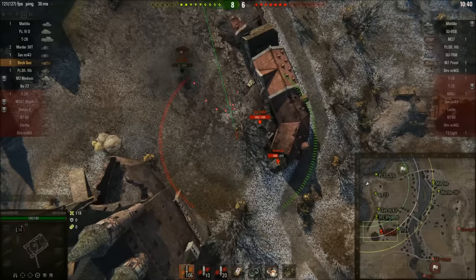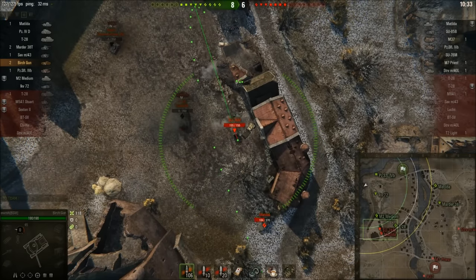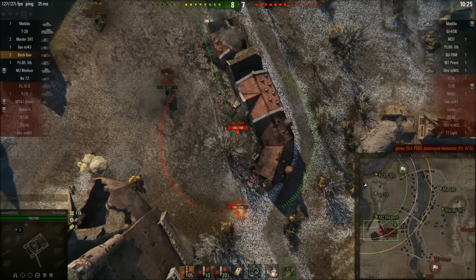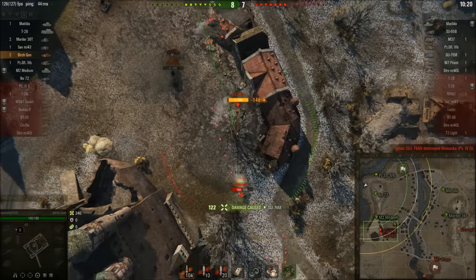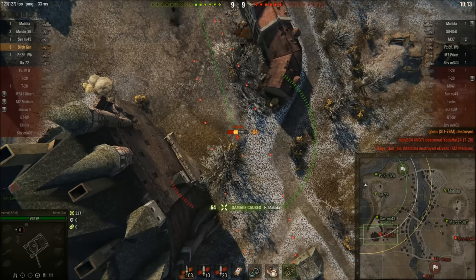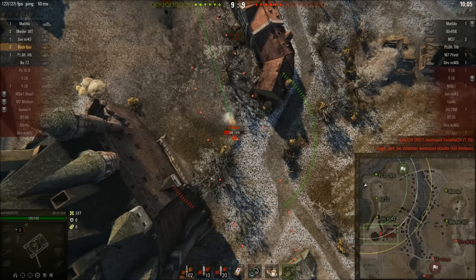You can imagine what this gun does against Tier 6s if we're only doing 37 damage against a Matilda. The SU has moved up, so we fire — not fully aimed — because we've got the rate of fire. While still aiming, we put another shot into the SU and set him on fire. Nice kill on the SU. Go back to work on the Matilda — 64 damage. The rate of fire is one of the things that makes this artillery enjoyable.